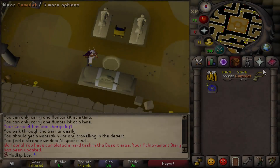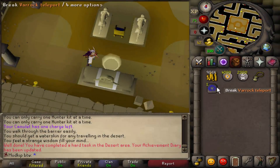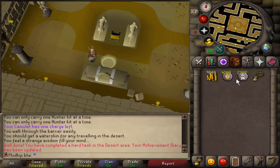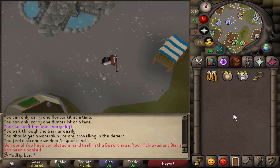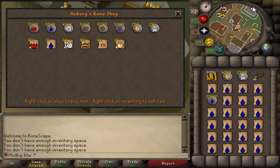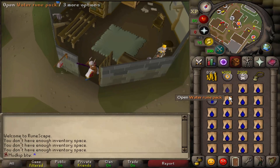Welcome back to another hardcore Iron Man progress video. We are now going to continue on the grind for 77 magic, and what we're going to be doing is bursting dust devils. We just bought an ancient staff and changed the spellbook over to ancients, and now we've got to go to Varrock and buy some runes.